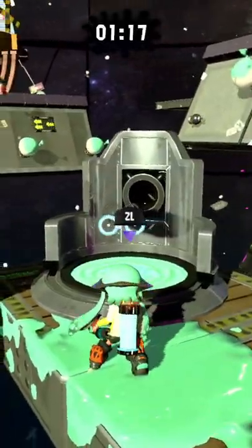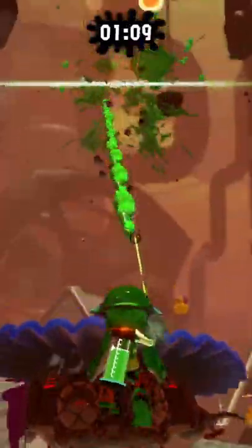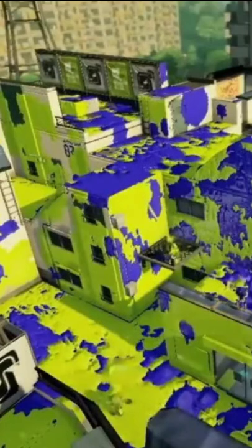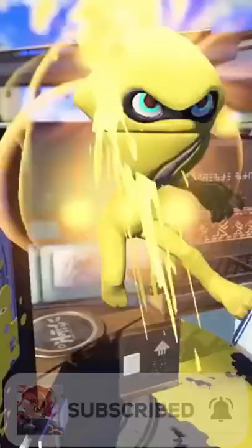My number one pick is boost pads. These wouldn't even need any adjustments, and it's very simple to see how a fast boost could be great for moving around — especially when used on walls. It could combo super well with fast movement and the brand new squid surge attack. You could definitely see these on Flounder Heights. These mechanics would clearly make multiplayer stages even better.